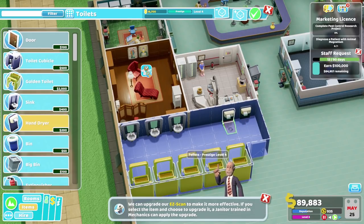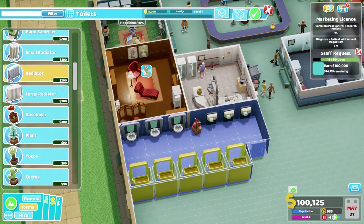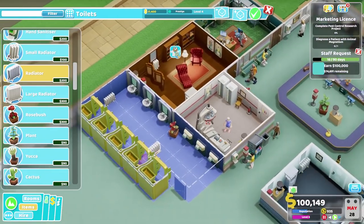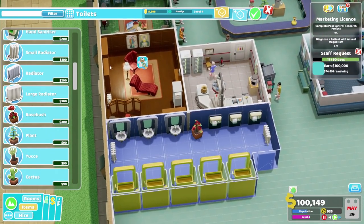As for the hand dryers, we can get those a little bit closer together. That leaves us enough room to place down some lovely plants. I would like a rose in here. Let's just turn it askew a little bit and we'll get a radiator on the far side, and then another one just down here as well. Oh, maybe not - maybe we won't be able to fit one in there.